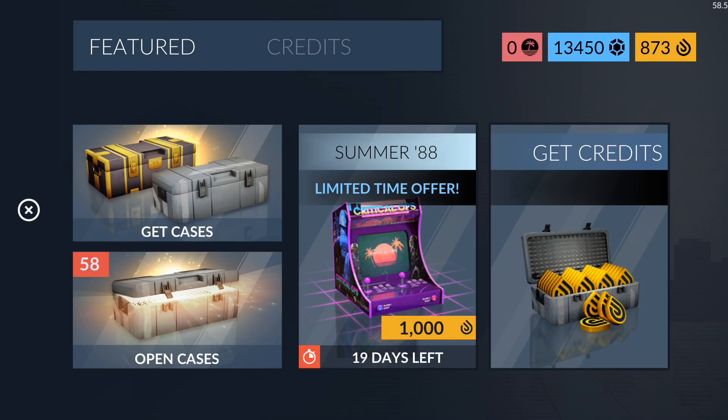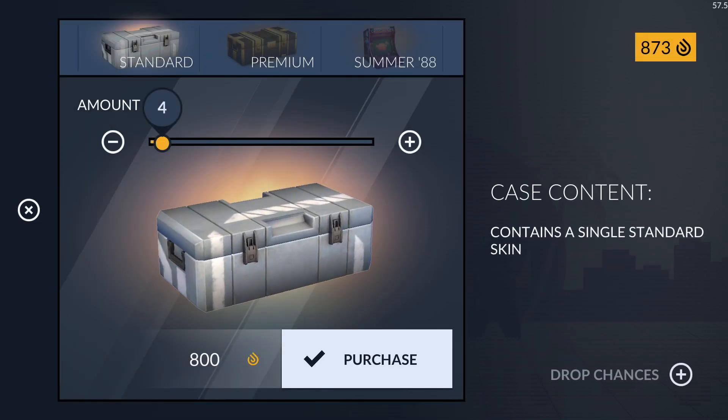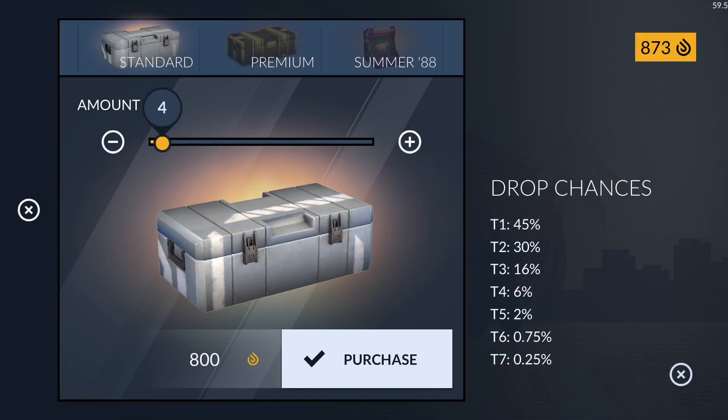Let's check the case stats real quick. 0.25% for a tier 7, 0.75% for a tier 6, and 2% for a tier 5. Oh my gosh, that's low — I thought it was 10%! It's only 2%?